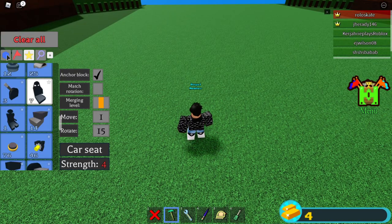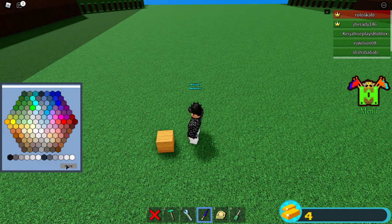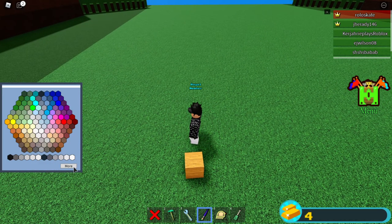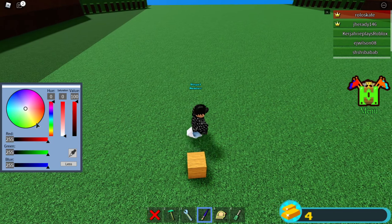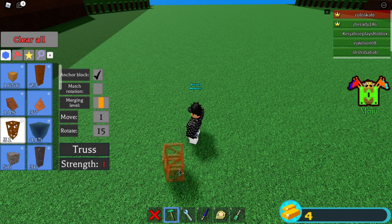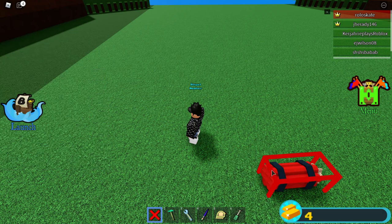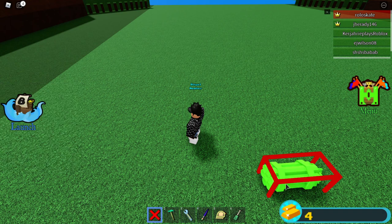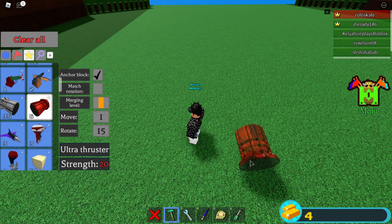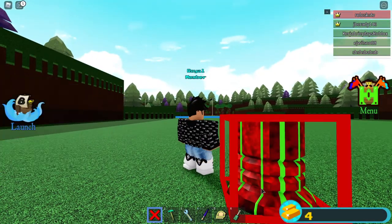For the paint tool, you can paint. You have to click on the block, then you have a color pad. You can choose any color — it works with any color, any block, even these custom blocks. But not all of them work. For example, these thrusters don't fully get painted, only these bars do.